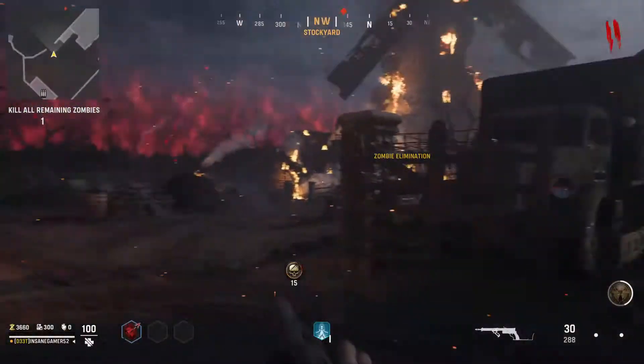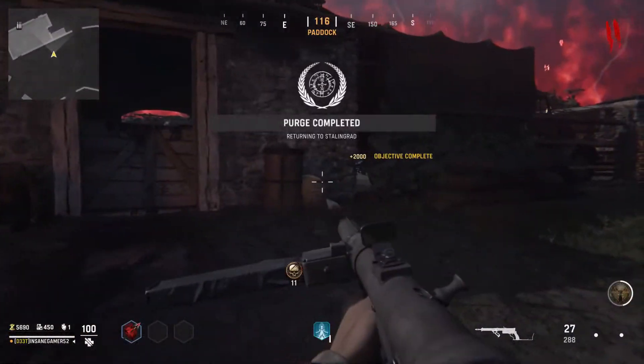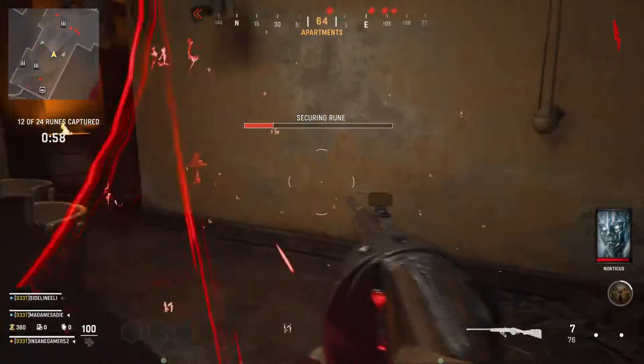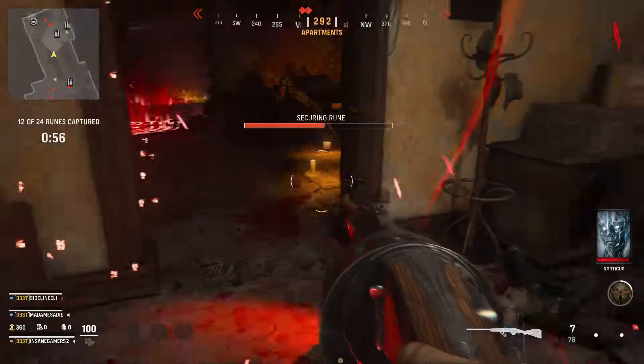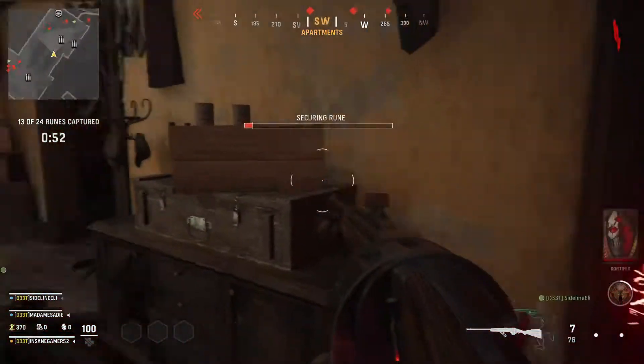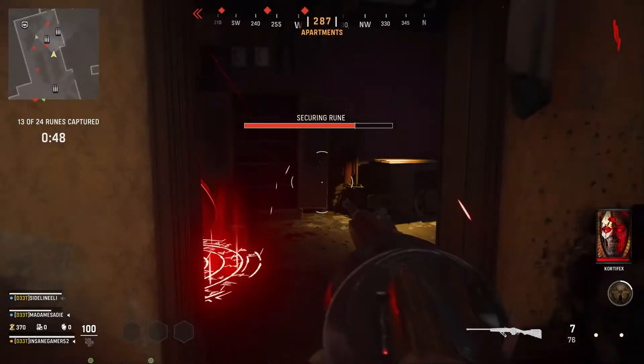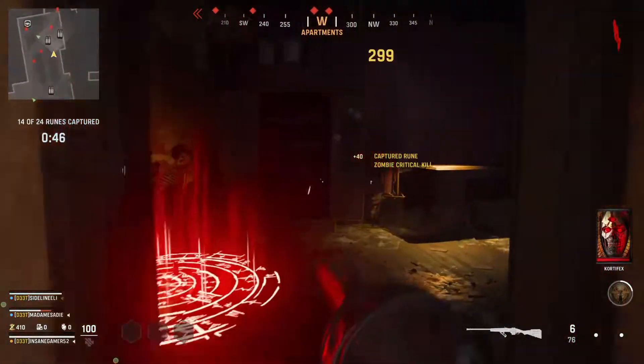If you don't clear all the runes within 2 minutes, you have to kill a wave of zombies to complete the objective for a regular amount of points. Some of these runes can be hidden in places that you wouldn't usually look for, so make sure to check around every corner as you move throughout the map so you don't accidentally miss one. The zombies spawn pretty slowly in this objective, so you shouldn't have much trouble if you crank through the runes and kill a couple of zombies while you stand on each one.